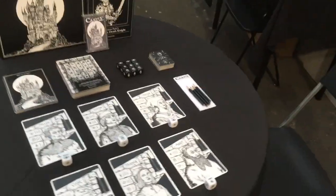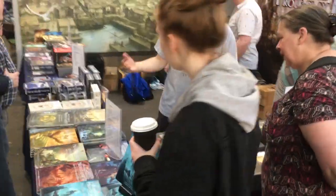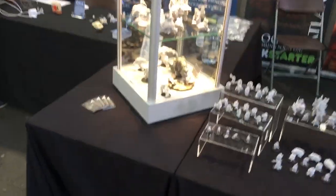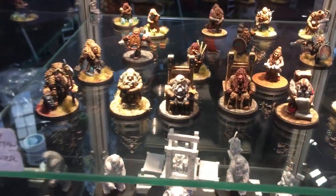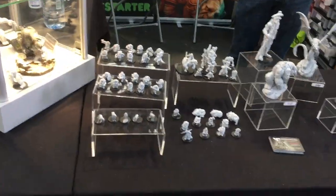Let's see what else. Cubicle 7 — various role-playing games, from the look of it. Magic Madhouse — one of the two places I go to for card sleeves; I'll certainly come and have a look at them later. Nice minis — these are very nice. This is Atlantis Miniatures — they are really nice.